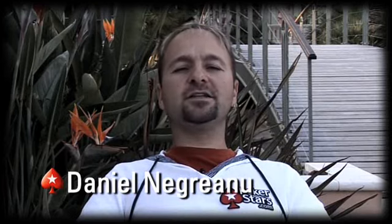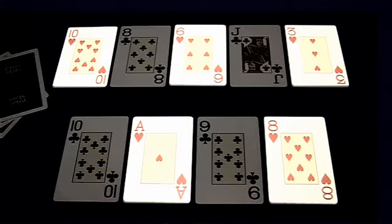In Pot Limit Omaha, every player is dealt four cards. The game play is exactly like Hold'em in that there's a button, small blind, big blind, and four betting rounds. The difference with Omaha is you're going to have nine cards — you can only use two from your hand and you must use exactly two. Also, with it being Pot Limit, you can only bet the exact number of the pot, no more.